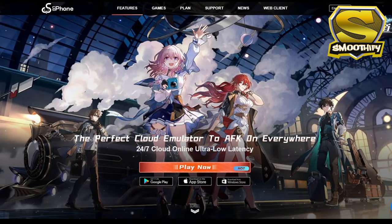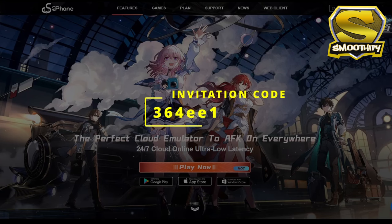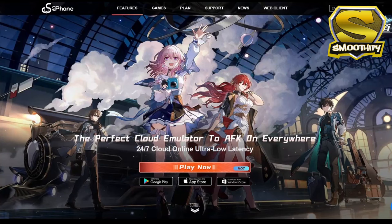UG Phone is available in Google Play for Android, App Store for iOS, Windows Store for PC, and you can also use a web browser to run UG Phone. So if you want to try out UG Phone, you can use my link shown in the description below. You can also use my invitation code which really helps me out. So thank you guys and thank you UG Phone for the sponsor.